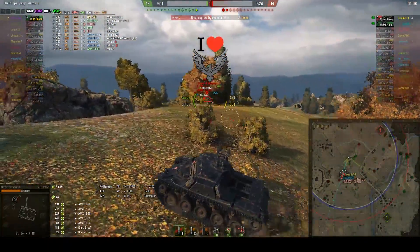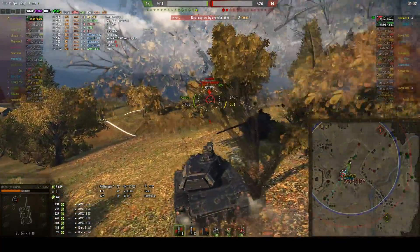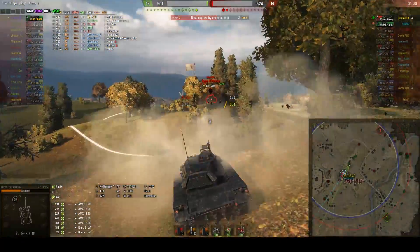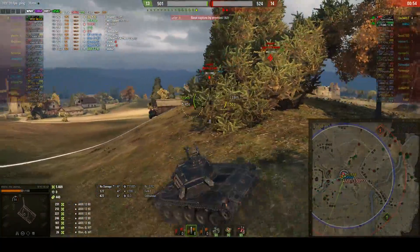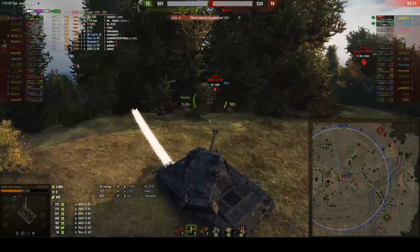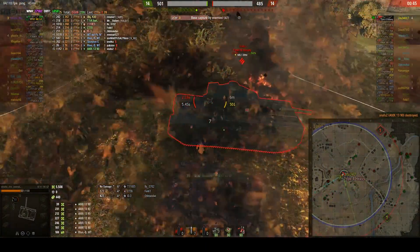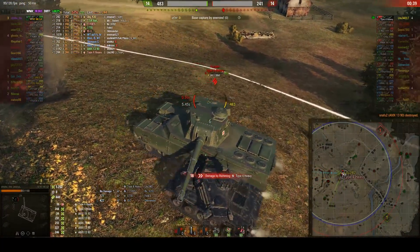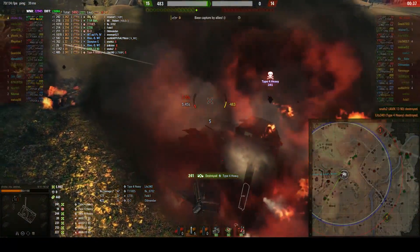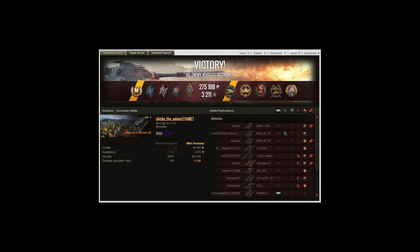I need to circle so the Type 4 isn't looking at me, then go full in on the 1390 and finish him, then I can dance around the Type 4. The biggest mistake the 1390 made was shooting when I had 20 seconds — I always count the reload seconds of big tanks in my head. I know I can yolo in while he's reloading — he can't run. I use auto-aim on his side and focus on my driving. Don't get hit, let the auto-aim do the job. Patience, speed, and never get greedy.